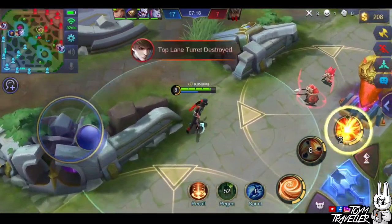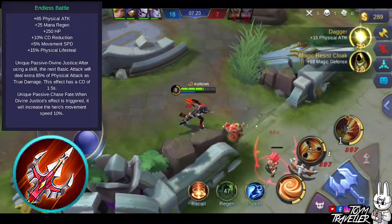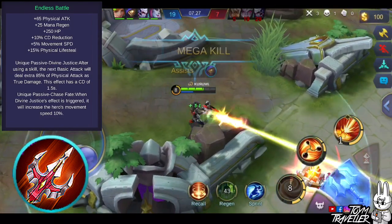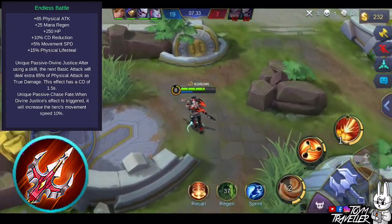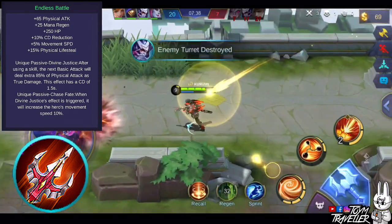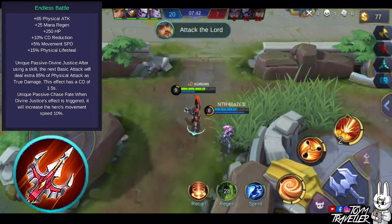Buying attack items such as Endless Battle can boost your damage effectively. This item gives you additional physical attack, health, mana regeneration, lifesteal, movement speed, and cooldown reduction. Its unique passive grants you additional true damage on your next basic attack after using a skill. Triggering this passive also grants additional movement speed. With the cooldown reduction and its unique passive, Clint will be more explosive with this item.